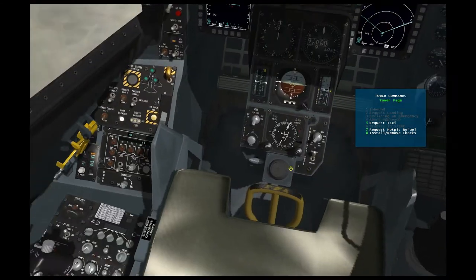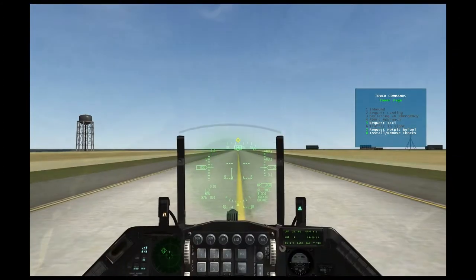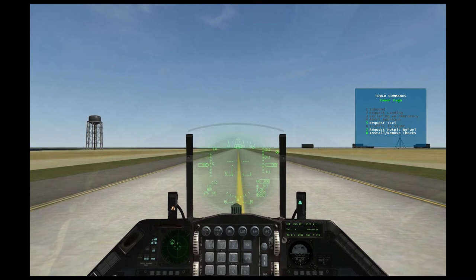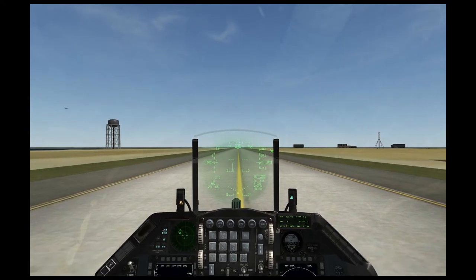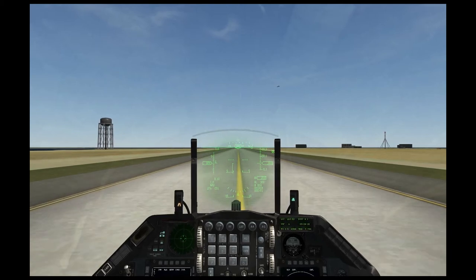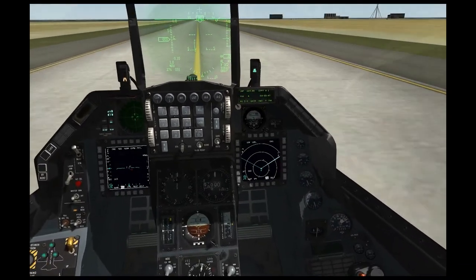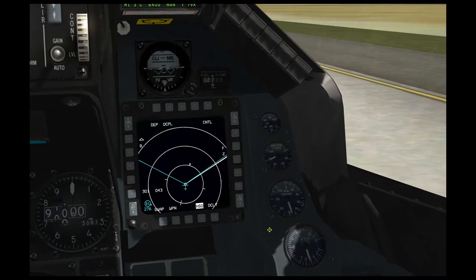Once we request taxi, the controller will give us permission to either hold in place or to taxi onto the runway. I'm going to increase my throttle a little bit. I've been given clearance to taxi. You can see my throttle is just a little bit above idle — about 70% on the RPM gauge. 70% on the RPM gauge is idle, and I'm at a little bit below 80.